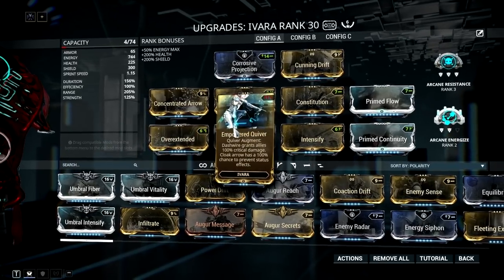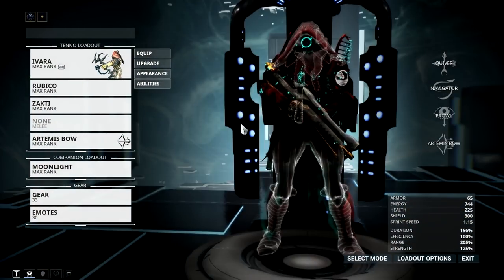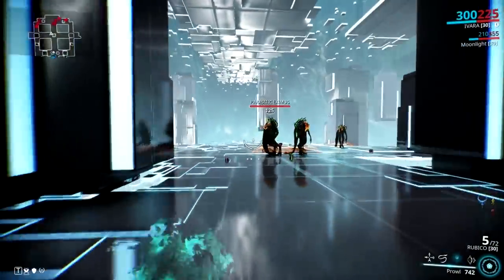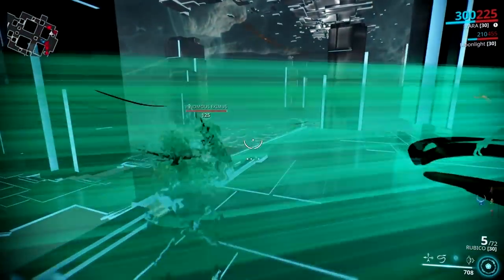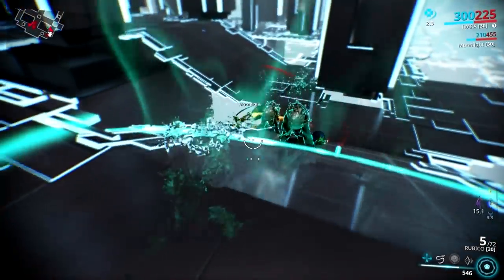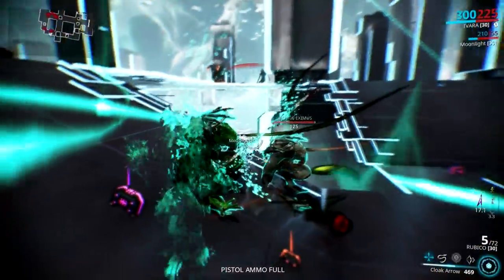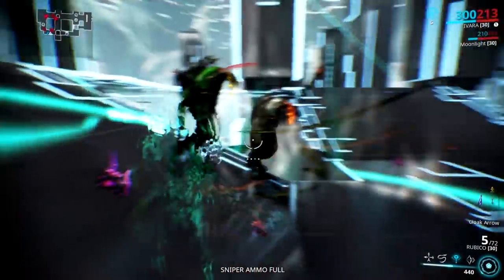Now let's proceed to Ivara's new augment called Empowered Quiver. This augment is for her quiver ability and it has two uses. One is that it provides immunity to every status effect when you have the cloaked arrow active or you are inside the ability. But my question is, do you really need immunity when you are invisible? It's probably useful when dealing with venomous enemies or when you are hit by slash damage, but there are other ways to deal with those things. While using Ivara, I don't usually depend on cloak arrow as prowl is much more useful.